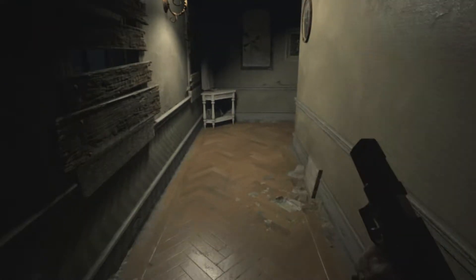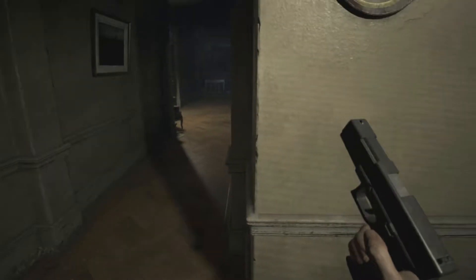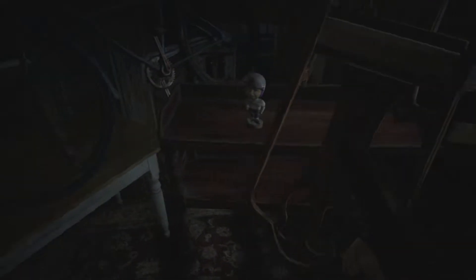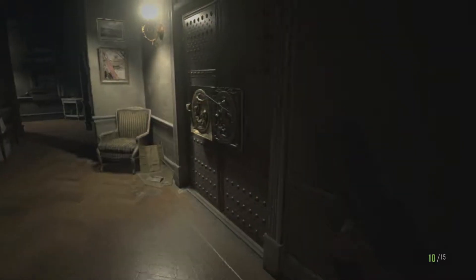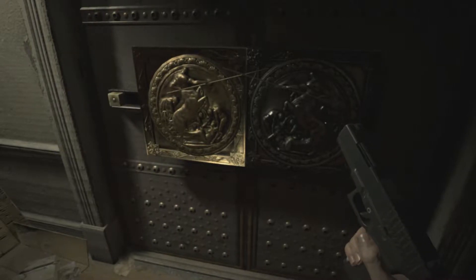I guess Ethan is not the true master of unlocking. It's alive again. So that's a picture. More pictures. There's a bobblehead — didn't I read something about bobbleheads? I guess you break them. I thought they were a collectible of some kind. But yeah, you can place the ox statuette in here.